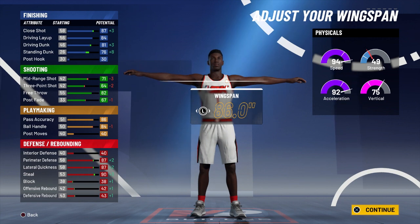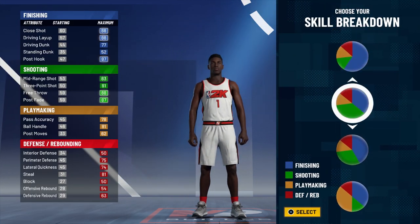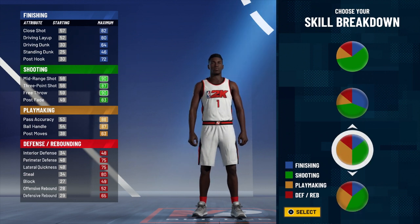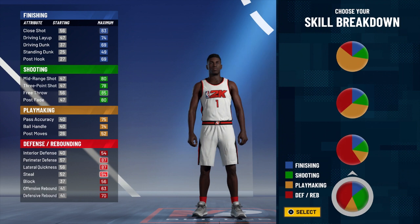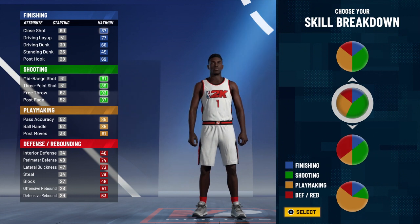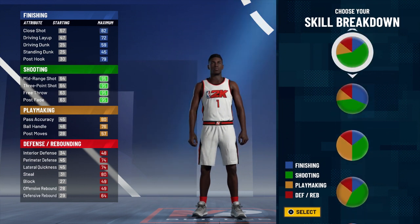Also, something you may notice: there's a few new pie charts. This new one is a little bit more finishing than shooting. Here's another one — it's a little bit more shooting than playmaking. And here's an even split, kind of like the BP — more shooting than finishing. This one is more lock than shooting; you'd get Hall of Fame lock and go with shooting. Some give you all shooting, some give you half, some are just playmaking. Basically, the pie charts are different also.